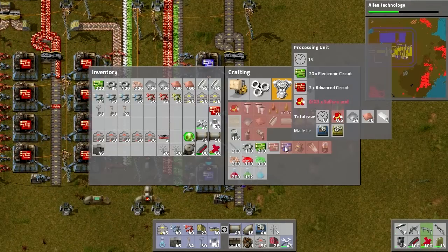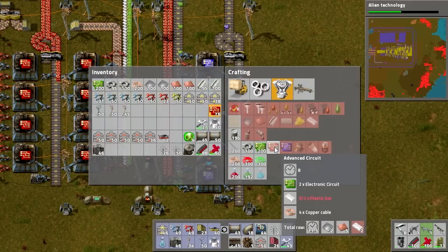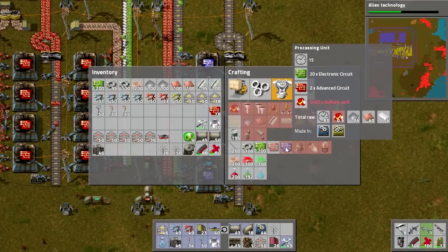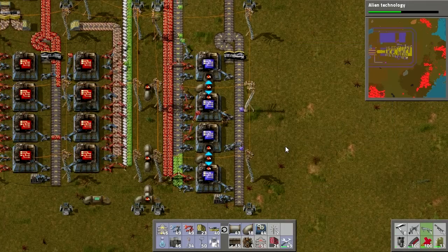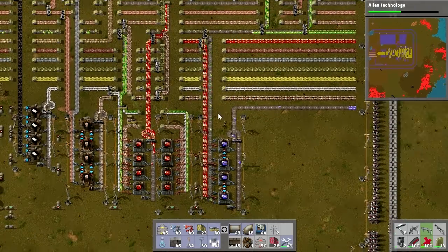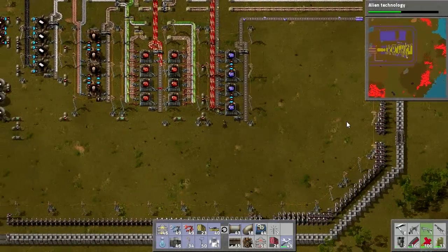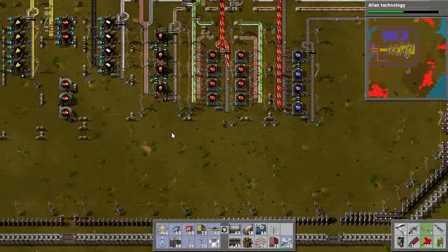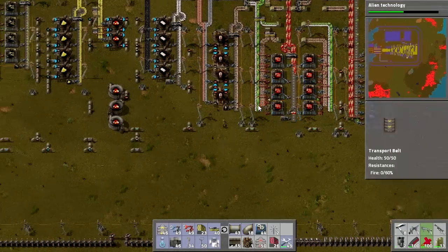If you look at the total raw resources in comparison: advanced circuits take 2 iron, 5 copper, and 2 plastic. Processing units need 24 iron, 40 copper, 4 plastic, and 0.5 sulfuric acid — they are immensely expensive. The electronic circuits I already had here have been used up just making a dozen. So this thing is not going to be running at full speed for a very long time, partly because it's so expensive and partly because our electronic circuit production is not going to be able to keep up.